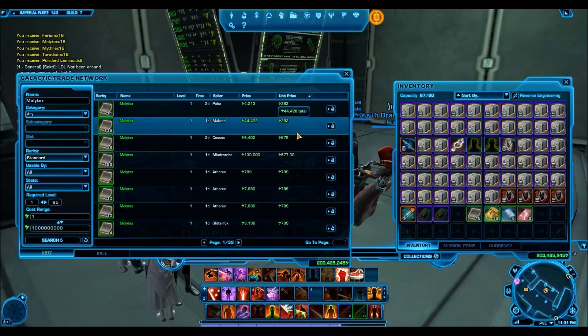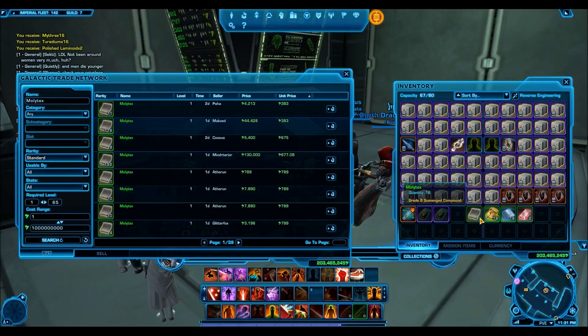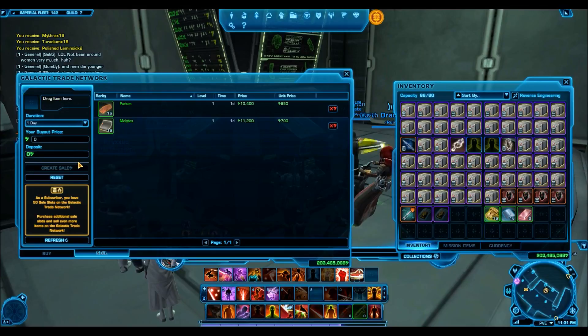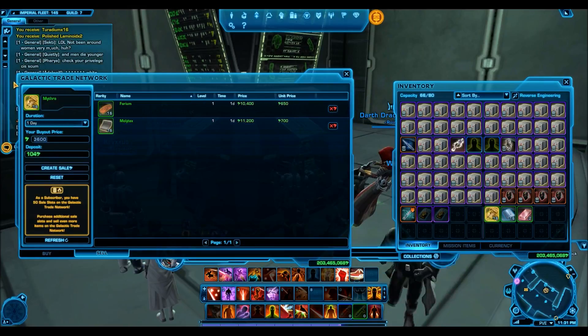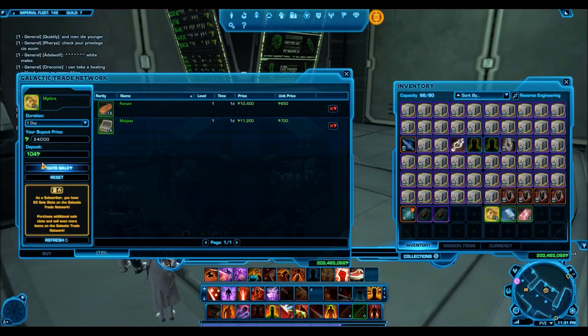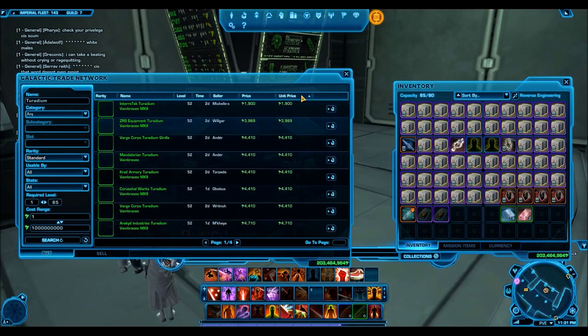You can only send each companion on the mission once, but you can send it across different toons. While I made 77,000 just by doing this on one character in about one hour, you could be making 700,000 credits per hour if you were doing this across 10 characters. Right now I've used about 4 or 5 level 60 character tokens — for each one I've made a mercenary and they give me a full crew skill of scavenging — so I could easily do this on maybe 5 or 6 characters. I just don't because I don't have the time, but for players who do, this is a great, easy way to make millions of credits.